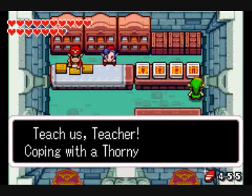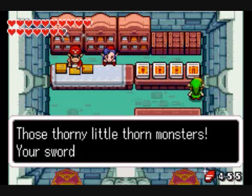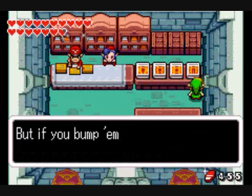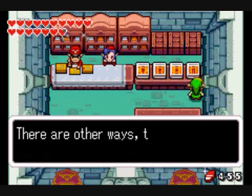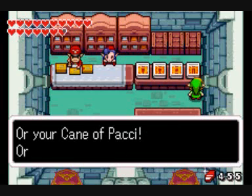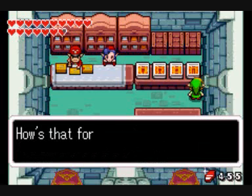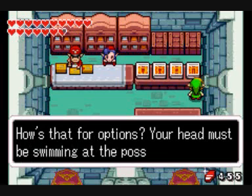Coping with a thorny situation: those thorny little thorn monsters — your sword doesn't hurt them at all. But if you bump them with your shield up, they'll totally flip. There are other ways though: flip them with a bomb, or your Cane of Pacci, or with a well-placed down thrust. How's that for options? Your head must be swimming at the possibilities.